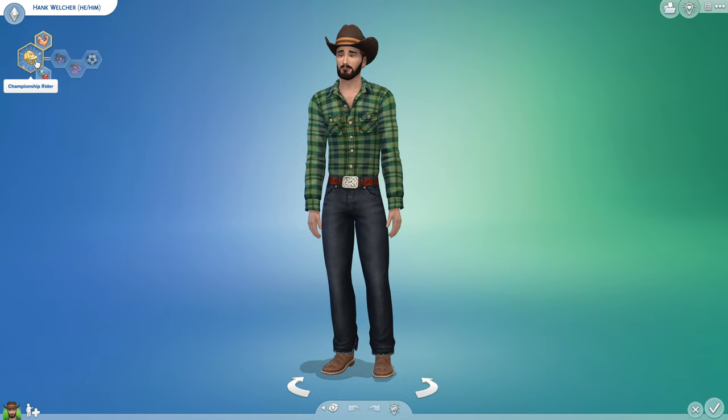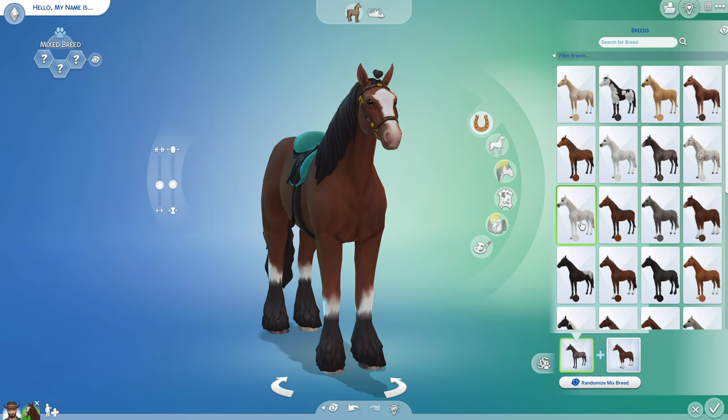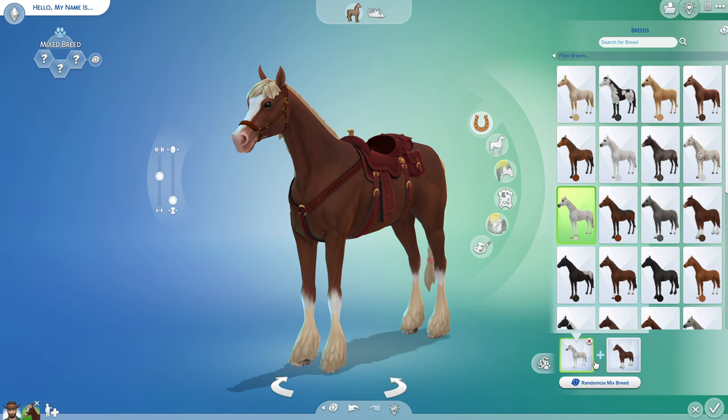Hank also has the brand new Championship Rider Aspiration. I used the Breed Mixer to create his horse, and I mixed an Arabian and a Clydesdale. Can you do that in real life? I don't know, but this is the Sims, so why not?